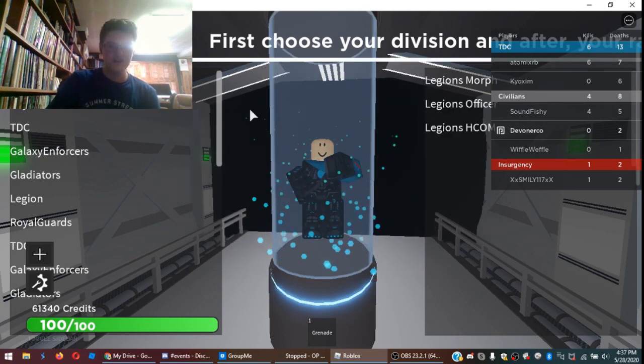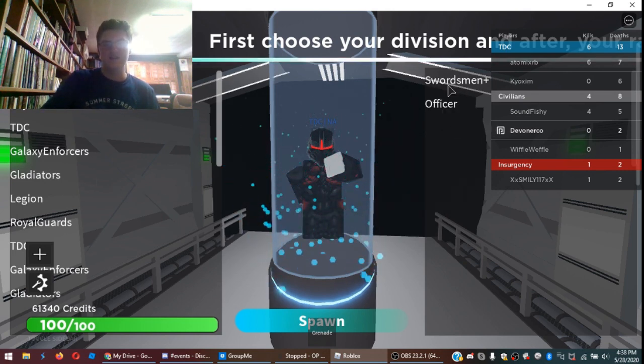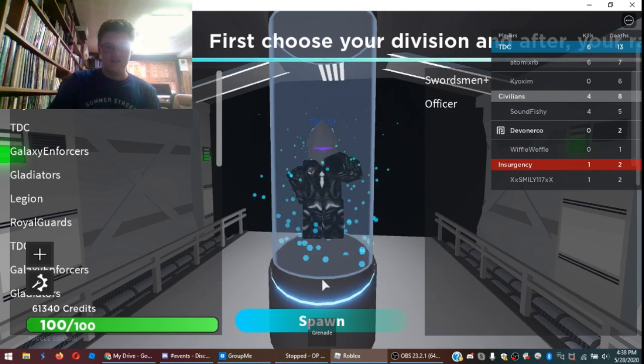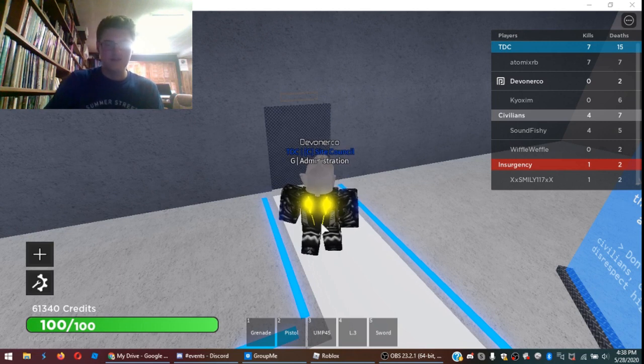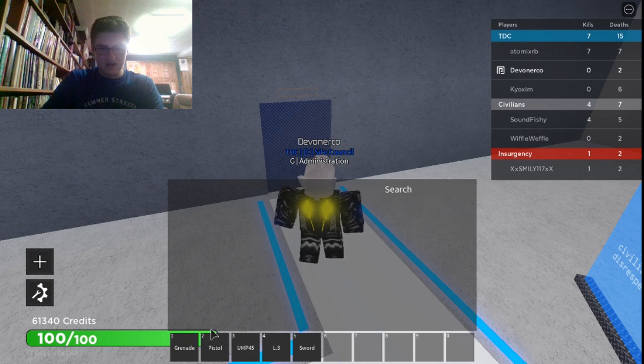Let's start at the top. Let's go with Gladiators, because this is one that is not easy, but probably the easiest division to join. Let me get rid of my auto clicker, because that isn't useful, and go into full screen. How do you go into full screen? There we go — third time's the charm.